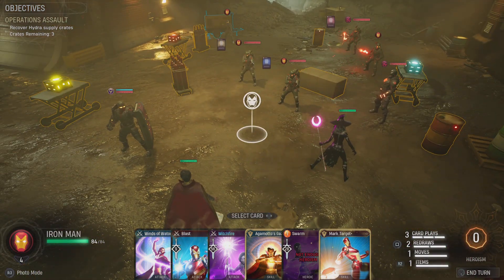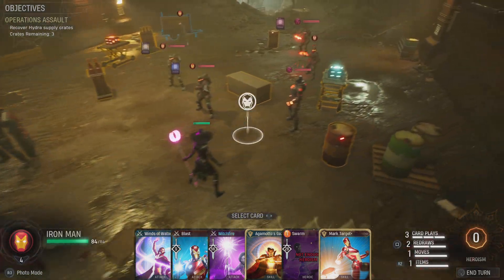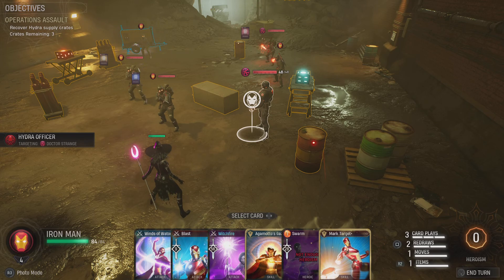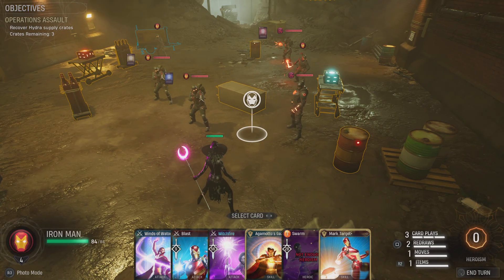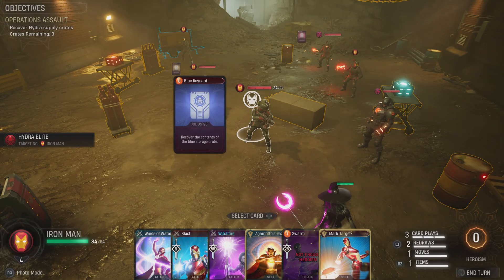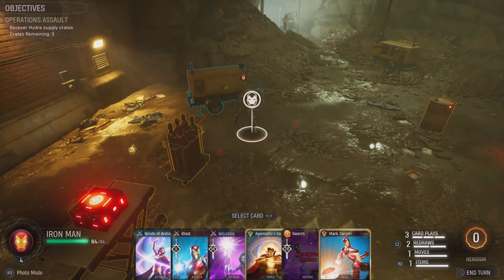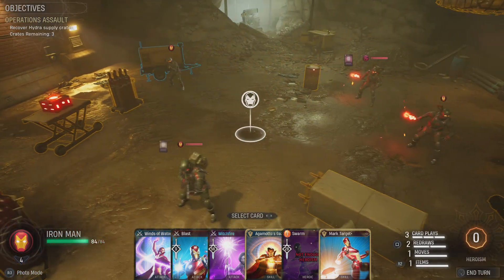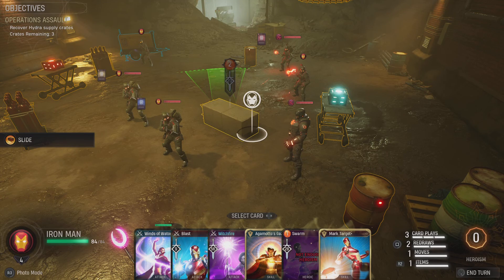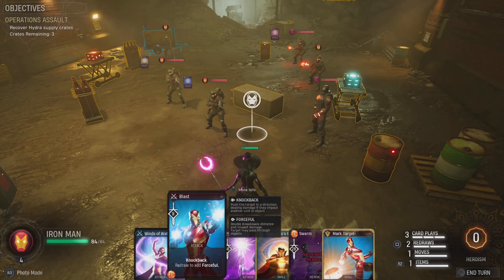The Hydra agents are carrying the keys, so they need to be a priority. There are three key cards to get. We have a shield guy here who can stun, focusing on Nico right now. I can see Iron Man - one, two, three, four on Iron Man. Counting enemies: there's an elite, an elite, a commando, a regular, another elite, and two commandos.